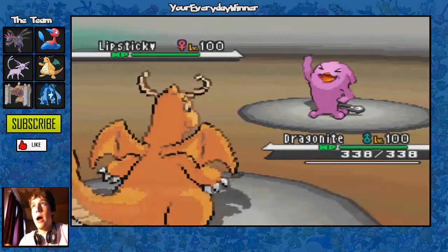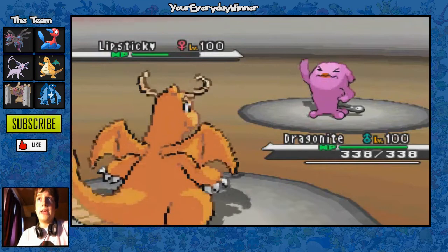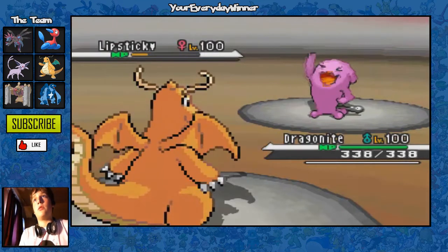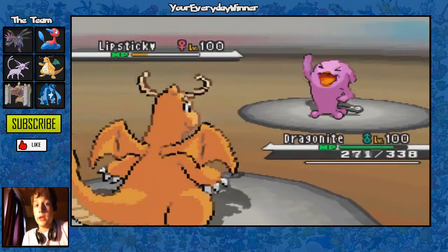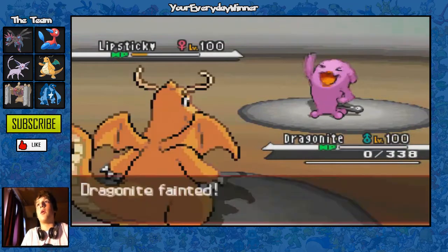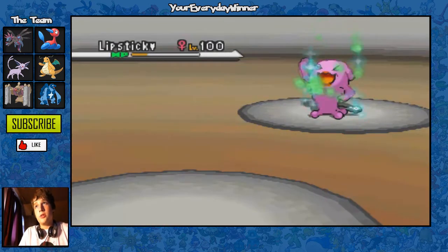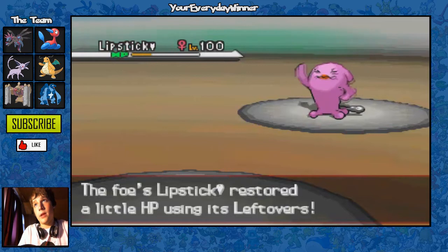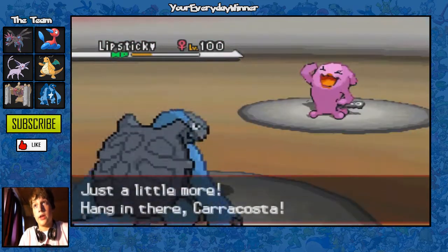He goes to Wobbuffet now — I'm locked into Outrage and can't do anything. He's going to go for Counter. All I can hope for is some crazy way that Wobbuffet gets knocked out or I get a crit, and I don't get lucky in that sense. He goes for Counter and that easily takes out my Dragonite. So his Murkrow is out of the way, which is one wall down, but Dragonite had to take care of that.